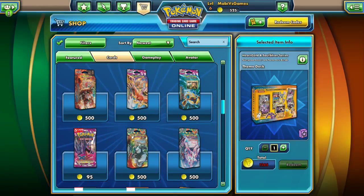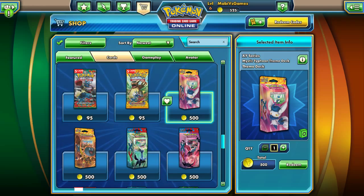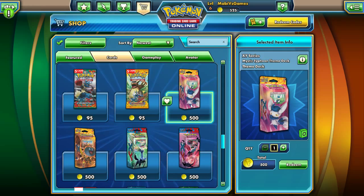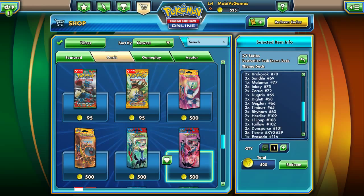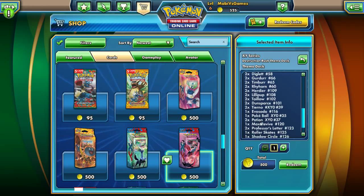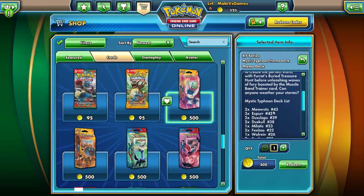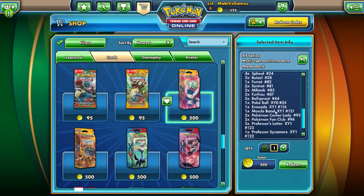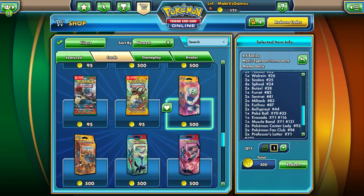I'm guessing the pink ones are fairy. We already got the Enchanted Echoes, so I'm thinking the Mystic Typhoon or the Destruction Rush. Destruction Rush theme deck - I'm not sure which one has more of the Pokemon I need. Yvital, Crocodile, Dugtrio, Timburr - this looks more like a fighting deck. Mystic Typhoon has Meowstic and Espurr - I think those might be dark Pokemon. Let's just buy it; we're gonna purchase all of them in due time, so I'm just gonna grab this one.